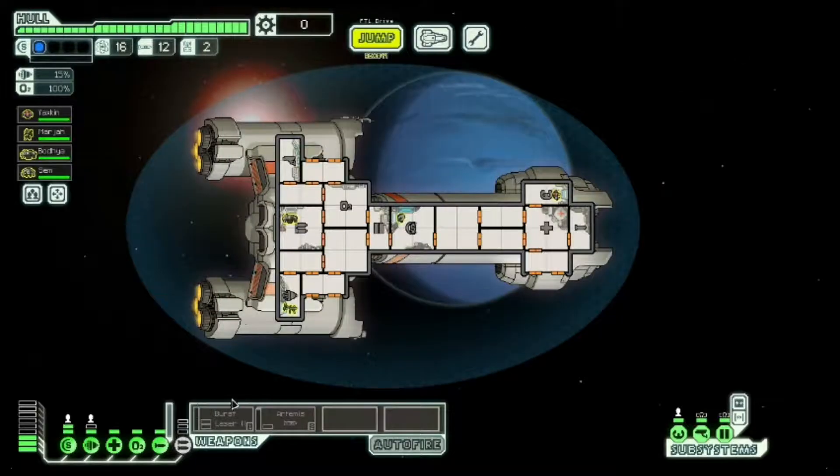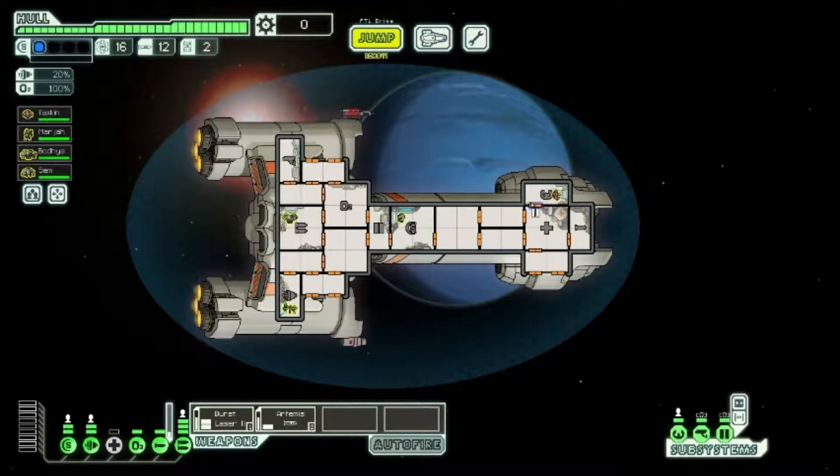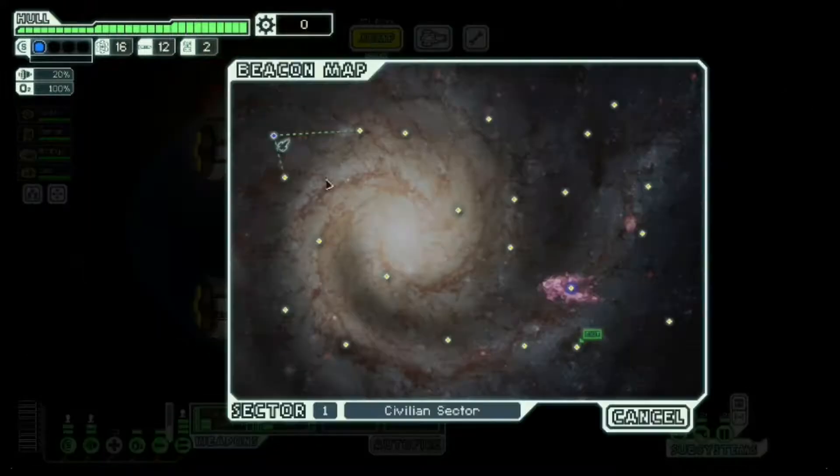We'll try and fire off the artillery beam as soon as we get a good chance. The venting layout on this ship looks all right — nothing special, but it'll serve. It's kind of Federation cruiser-y in that we've got venting points on the back and this set of venting points on the front. It'll be good enough — not great, but good enough. And this looks like a relatively gentle sector, nothing wrong with it.